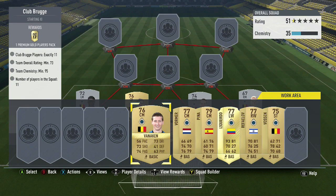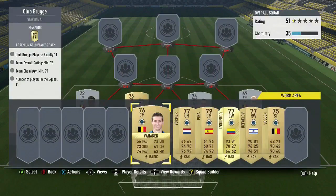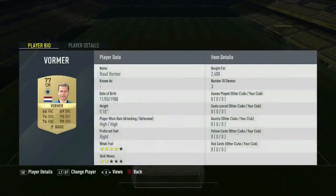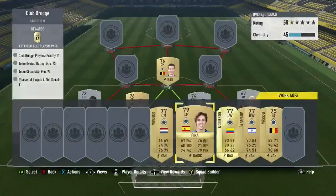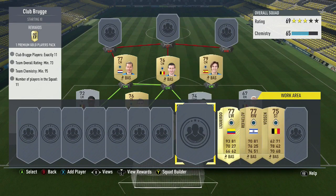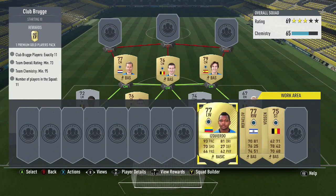Vanekin is naturally a center attacking mid, which means the position change card is 2,000 coins. However, his card is only about 600 coins, so it's about 2,600 coins for that card alone. The other two center mids are about the same price at 2,100 and 2,400 coins. The midfield is a little expensive because there aren't too many choices, making up about half of the squad's total cost.